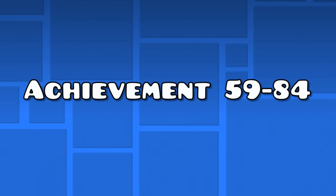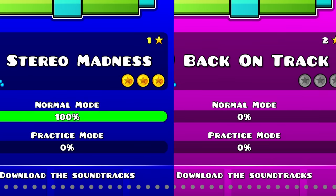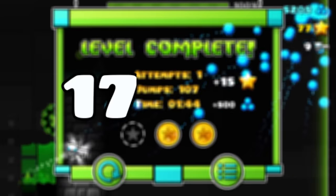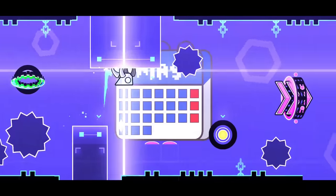Achievements 59 to 84 — the star achievements. "Oh Shiny" is the 59th achievement, for which you need to collect 100 stars. The most efficient way to do this is by just trying to get the main level achievements, since you get stars by beating main levels — 177 in total if you beat every one of them. So first, do these.